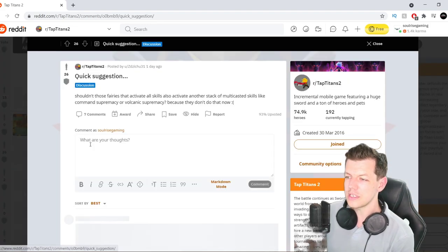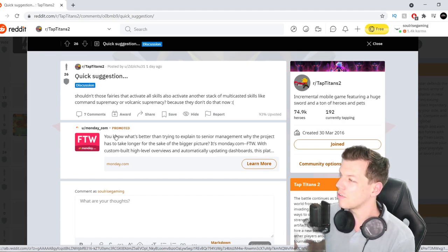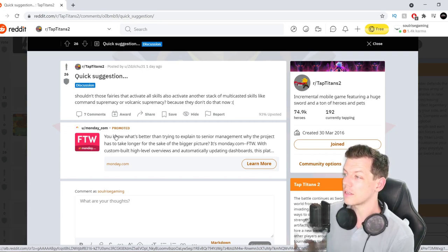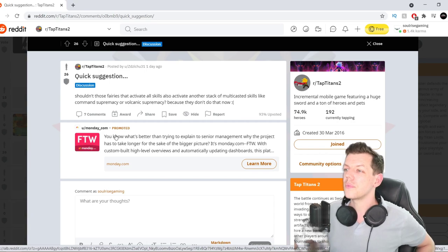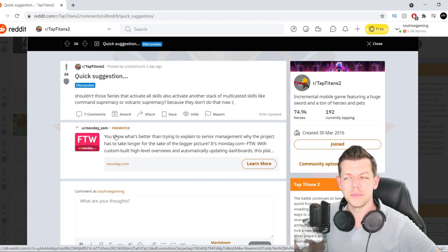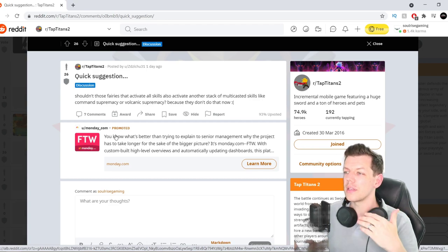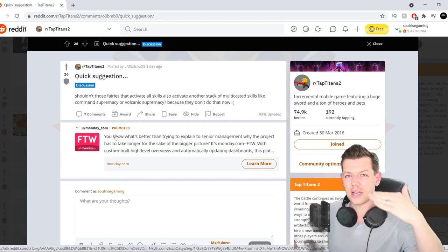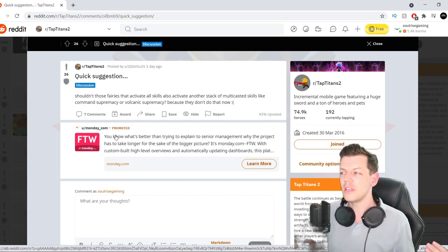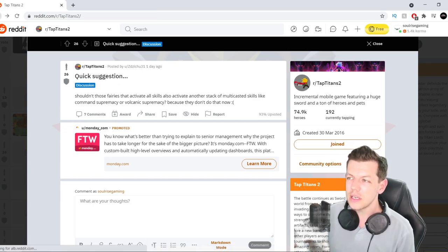Quick suggestion: shouldn't those fairies that activate all skills auto-activate another stack of multicaster skills, like Command Supremacy or Volcanic Supremacy? Because they don't do that now. There's nothing in the recent update saying that they would. So when you log in after time, it will activate your spell including Supremacy. I don't think it will upgrade the stacks, because that's the whole point of stacks — you've got to stack them up using extra mana. If you can get to full stack when you log in, it would be mana-reliant. Good question, though.